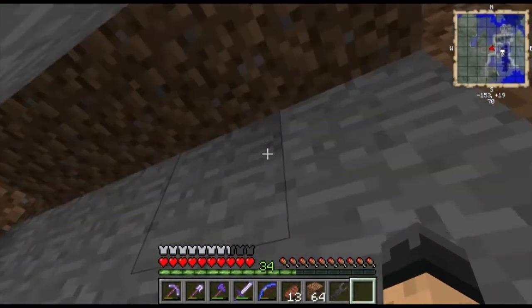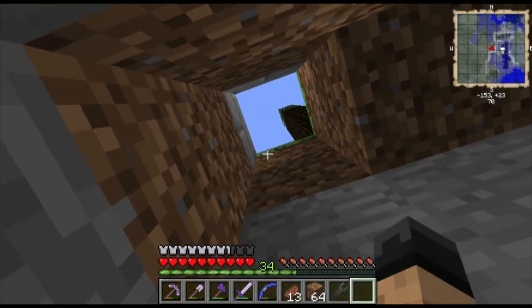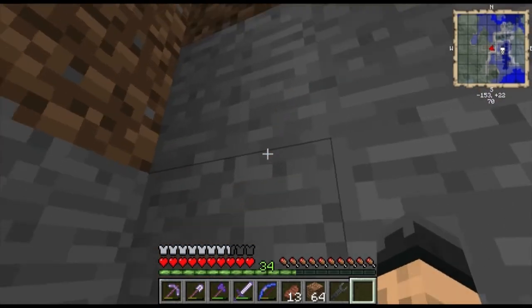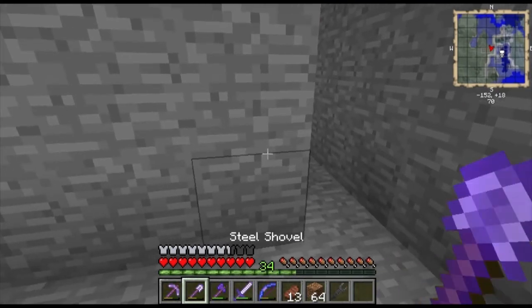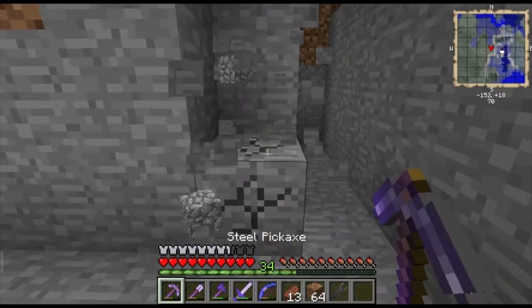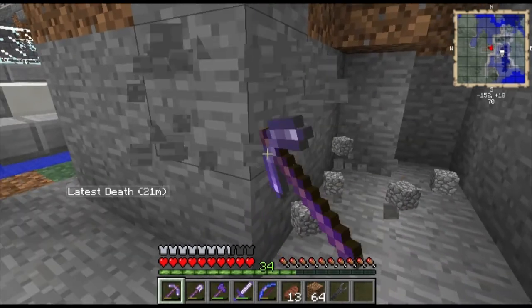Let me show you down here. This is where the enchanting table is. This is the hole where I want it to come down and relieve itself of the sticky resin, and then it can come across this wall that I dug out and be ready to run the next time.